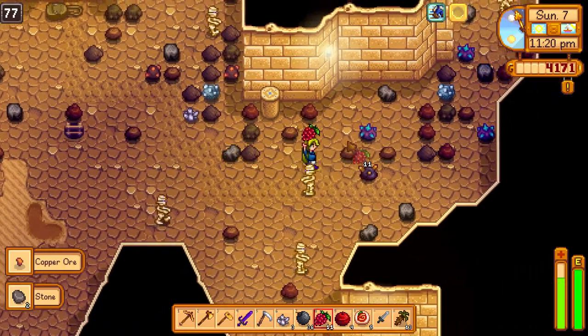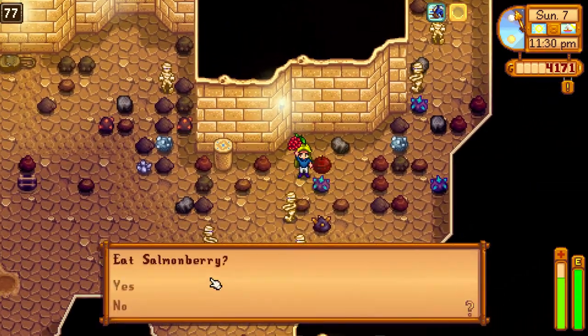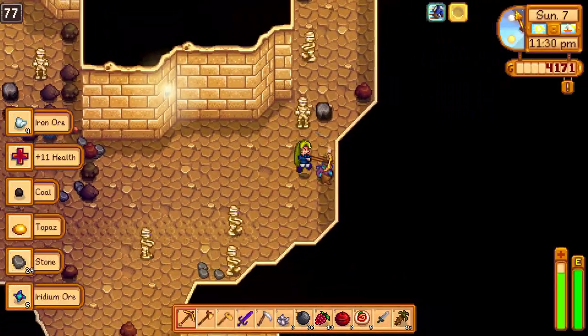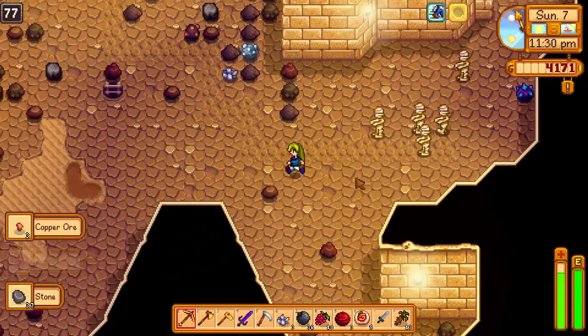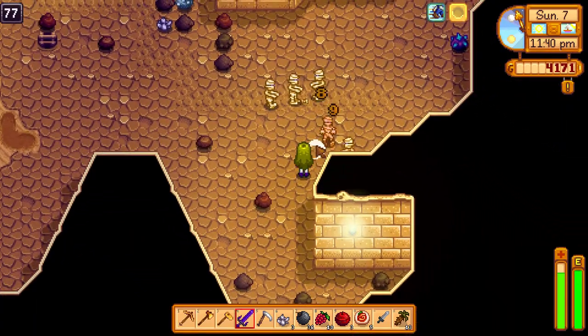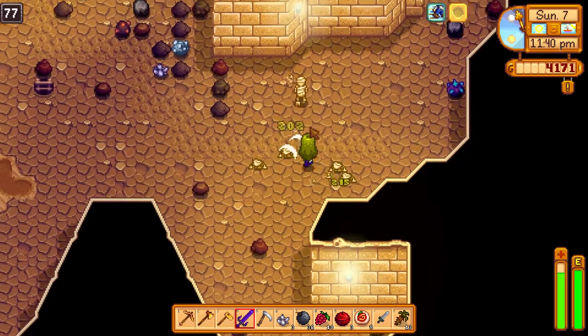Try to get all the iridium before the bomb goes off. Eat a salmonberry if you can't escape. Collect all the goodies. You really want to kill the mummies because you make mega bombs with solar essence, and you can kill many mummies at a time with one simple bomb.